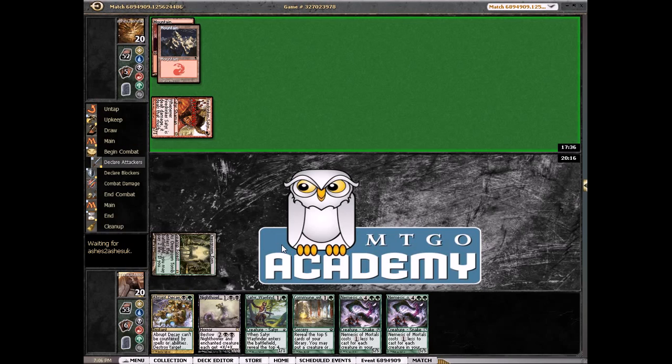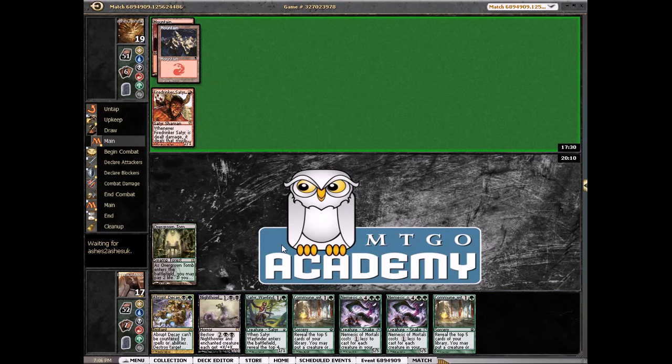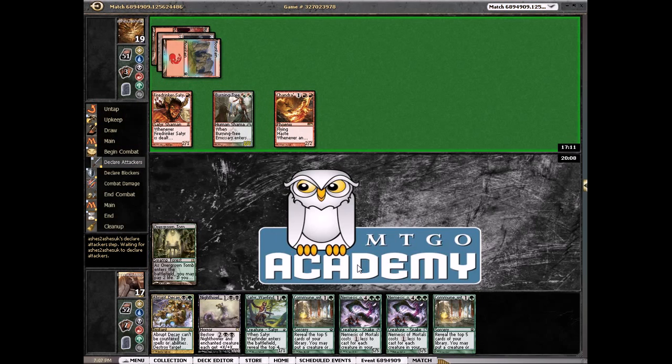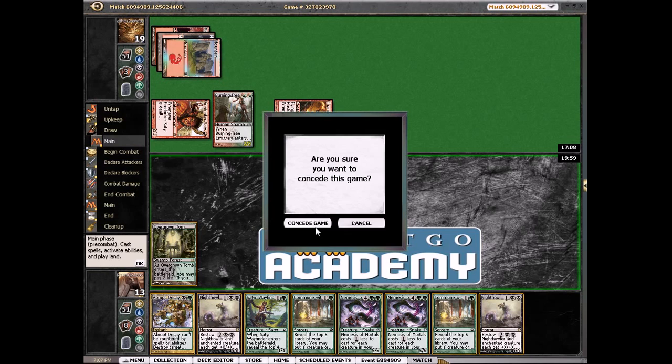So we're taking at least two this turn. I'd be happy if he pumps because I don't want him to add more threats to his board. This is going to be a pretty quick game unfortunately. Maybe I should cut one of these — drawing multiple seems terrible. Burning Tree — must have just drawn that because he probably would have played it last turn. Into Chandra's Phoenix — that's pretty bad for us. We're at 13 and next turn we're going to at least 9. We need to draw a land so I'm just going to concede. We are very dead.